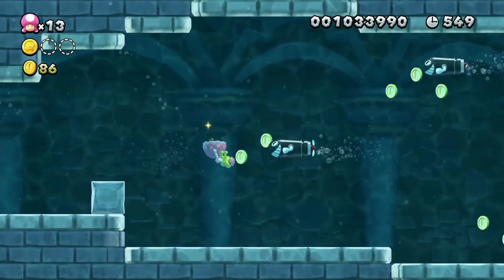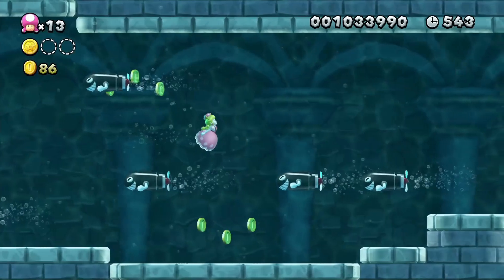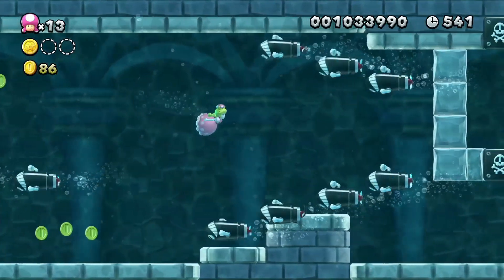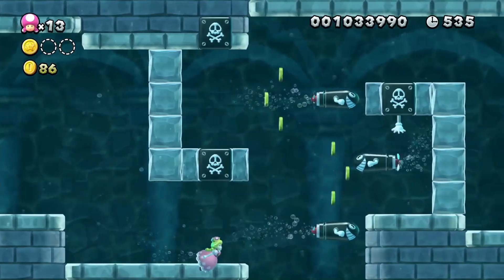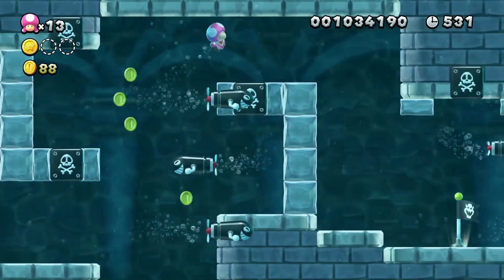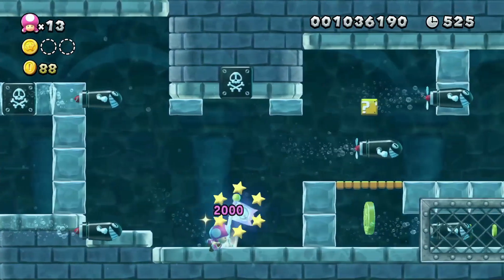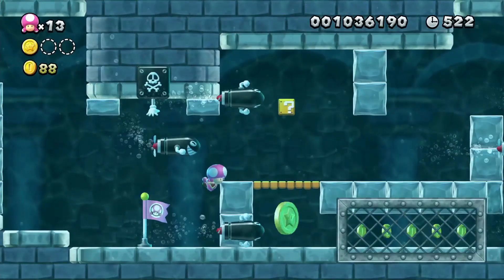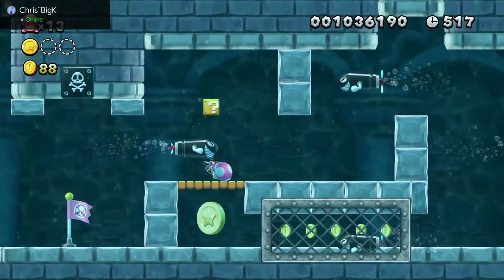These guys are like the underwater bullet bills of the game - basically they don't home in on you. There is a red variant you'll see later on, I think it's in a boss fight only. The red torpedo Teds will actually home in on you after a while then blow up. But these guys basically hinder your progress because there are just so many - they spawn just everywhere.